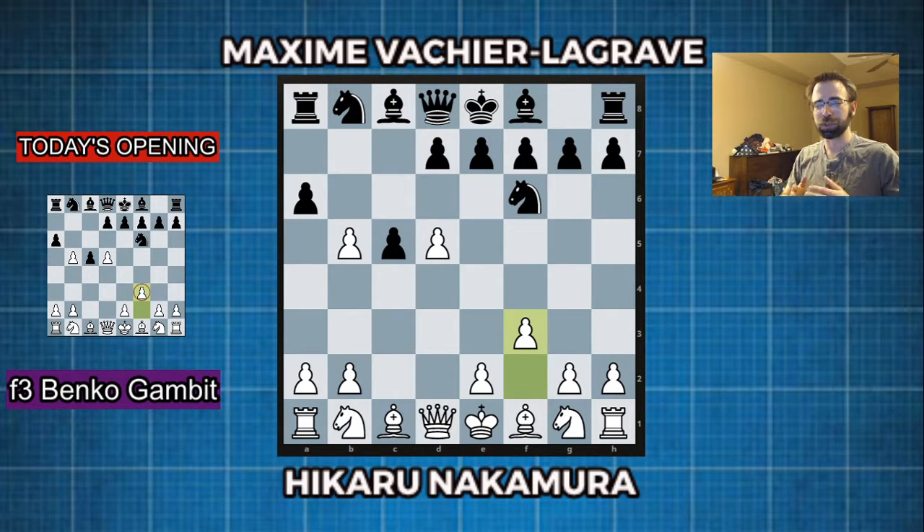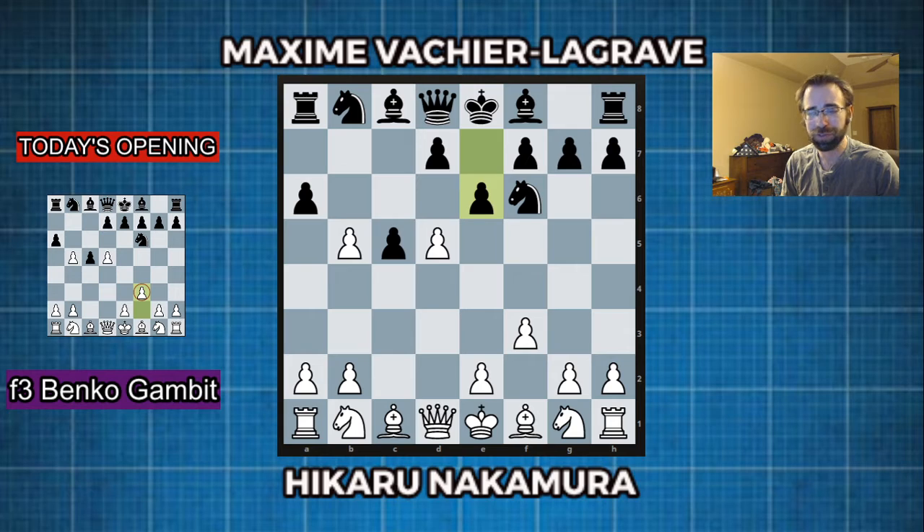This is a super sharp opening. The E6 variation really is the sharpest possible play that you can get out of this, and this game is fantastic. It's very similar to the first critical line we looked at last time, which was A takes B5, because it's again sharp where every tempo matters and the initiative really matters, even all the way into the endgame. So we're going to see a really sharp, vicious attack here.